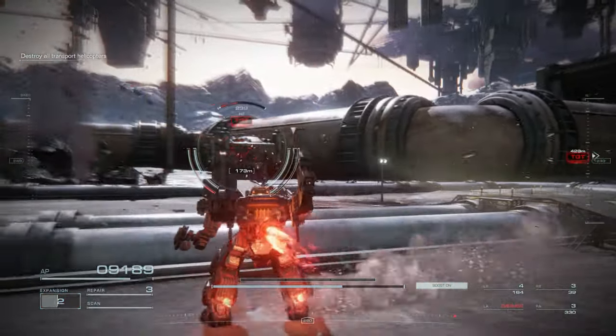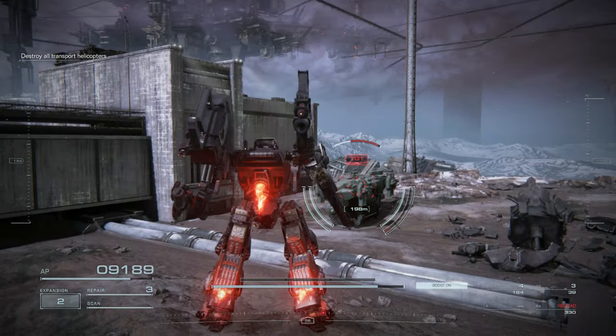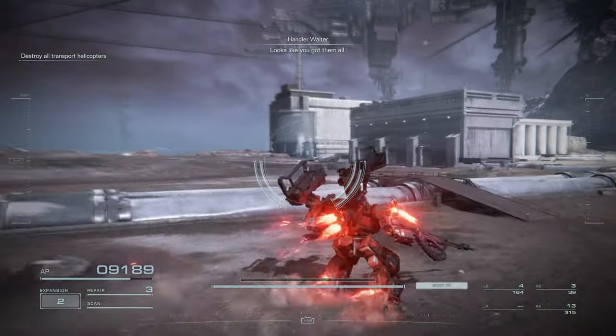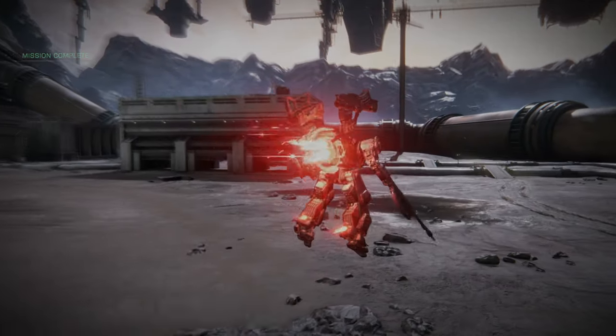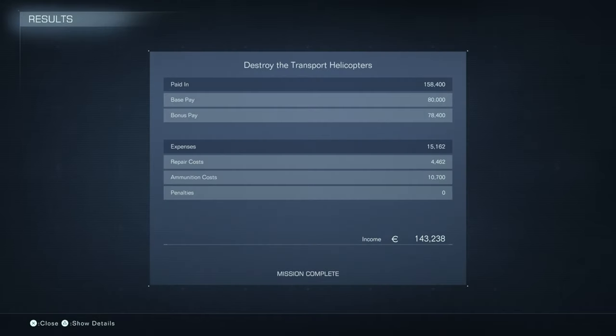You got the coral on my side, or under my subjugation — however that works. Looks like you got them all. That's it for this job, 621. Return to base. We got paid $158,400. Base pay was $80,000, bonus pay was $78,400. Expenses were $15,162 — repair costs $4,462, ammunition $10,700. We take home $143,238.